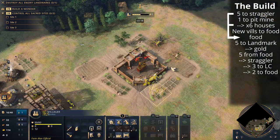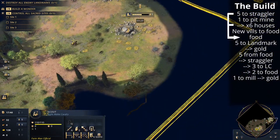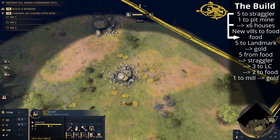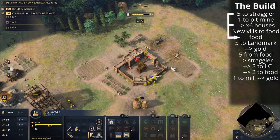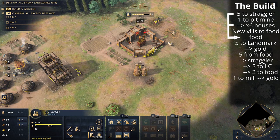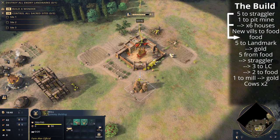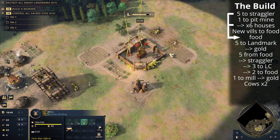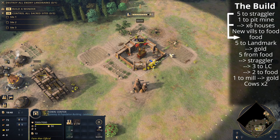Once you can afford a mill, we're going to take a villager off of food to build it, because we will be relying on cows as we progress through the build — that's a very fast source of food for the Malians. As soon as the mill is built we're going to be getting cows. We'll move those villagers off the sheep to the cows once they spawn, and the villager that built the mill will go to the Saharan Trade Network landmark. That also gives us six villagers who will go to build a mining camp on the pit mine.